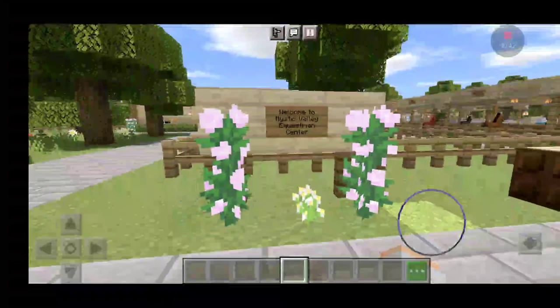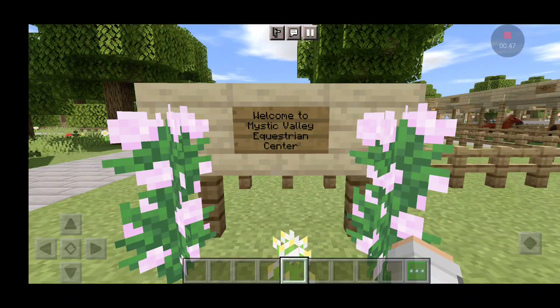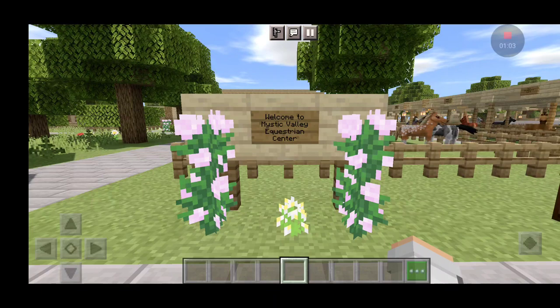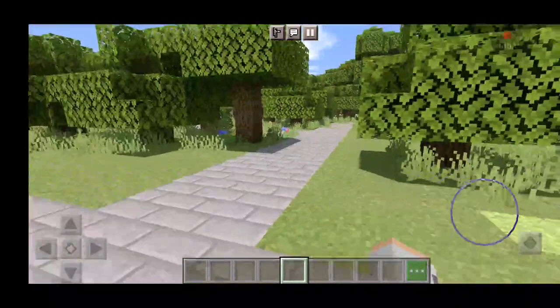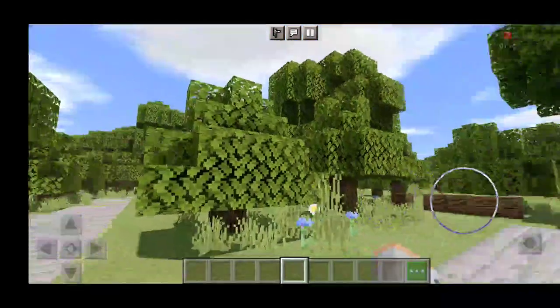So first off, here is our sign — welcome to Mystic Valley Equestrian Center. If you have been with me for a while, you might recognize this barn as I did videos on it on my previous Minecraft channel. But I just wanted to do another barn tour on this because it's to this day one of my favorite barns. Here's the sign and next to it we have a little bench, and then this way leads to our cross-country course which I'll get to in a little bit.